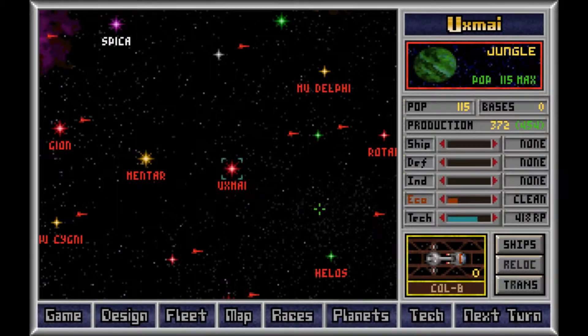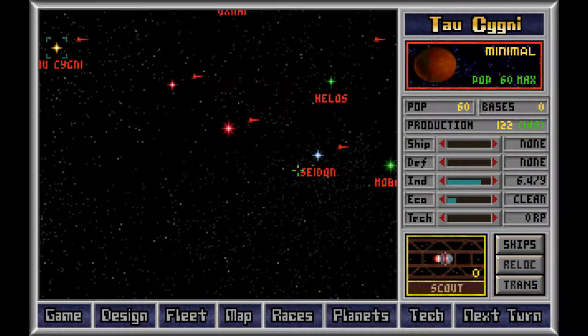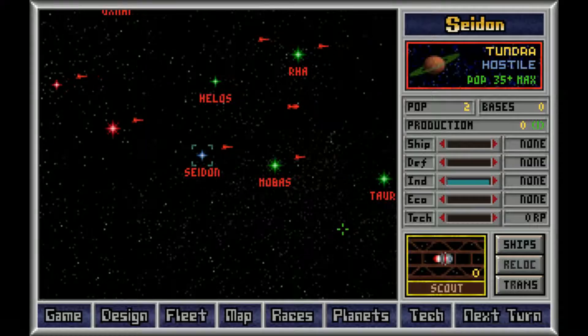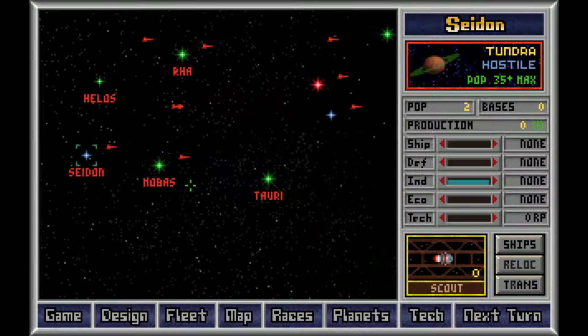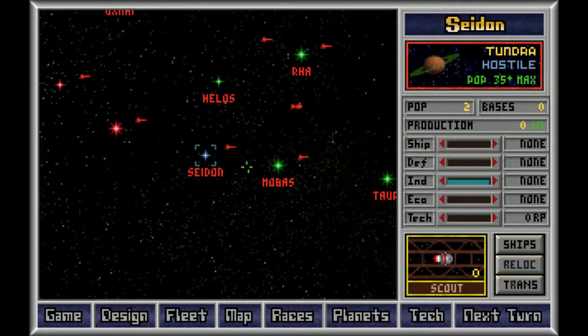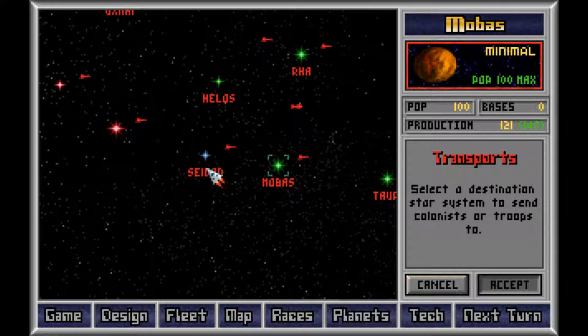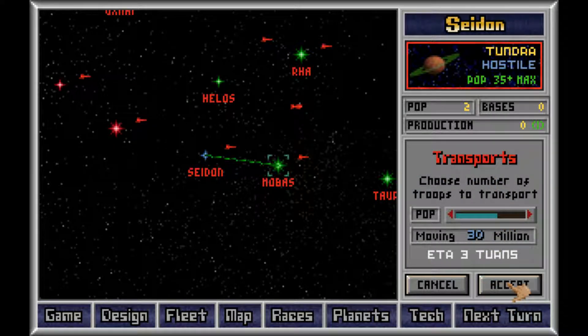We're still settling on planets, so we're not done with that. This was Sidon, right? And the next one will be to the right — Mobus. You can transport something to Sidon: 35. Let's go with 30.